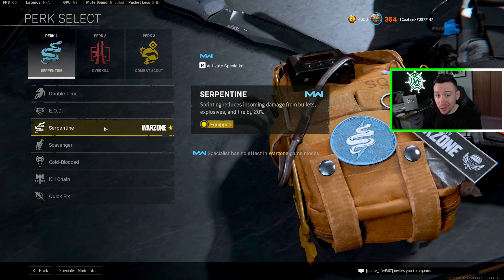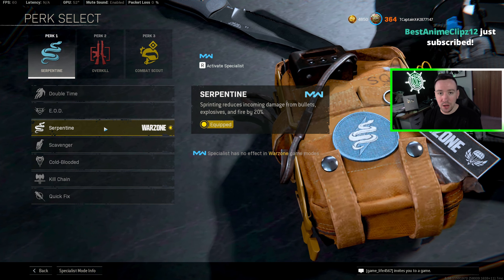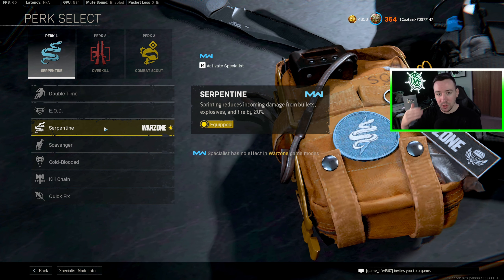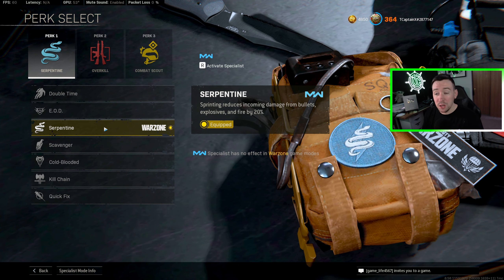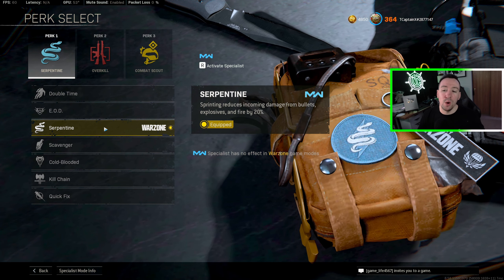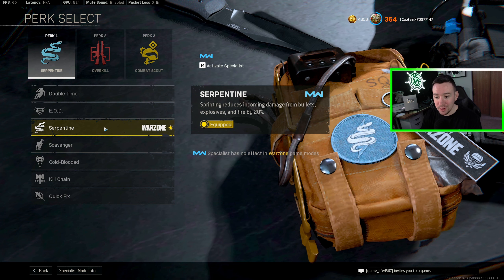The new perk Serpentine is a really interesting perk and a very solid option for the highly mobile aggressive player. It reduces damage taken by 20% if you're sprinting. Now at first that sounds insane; however, it's only your base health — it does not include your armor. But with the recent increase in health on Rebirth Island and Caldera from 100 to 150, 20% of 150 is more than 20% of 100. So this can increase the time to kill of a gun by one, two, maybe even three bullets depending on the gun type. If you're a newer player and not super mobile, this won't do much good, but for the more experienced aggressive player, Serpentine is an A-plus perk.